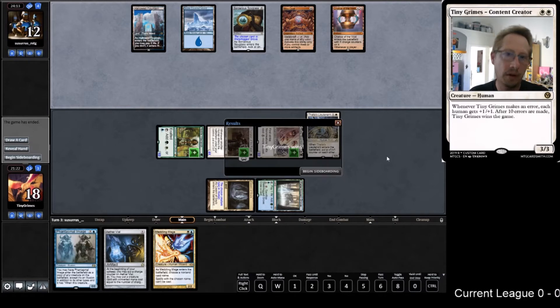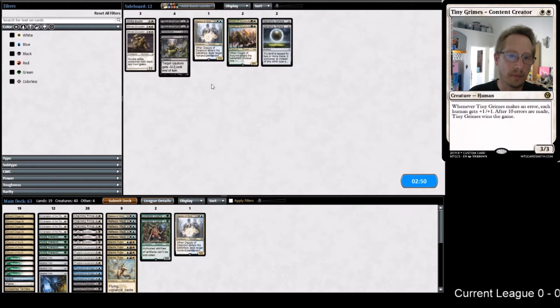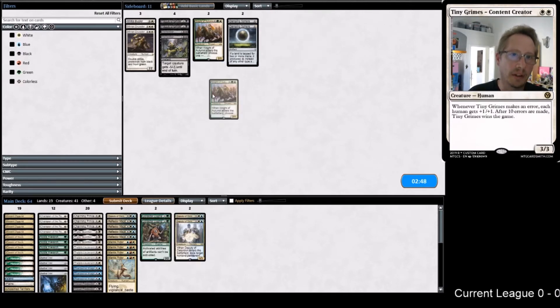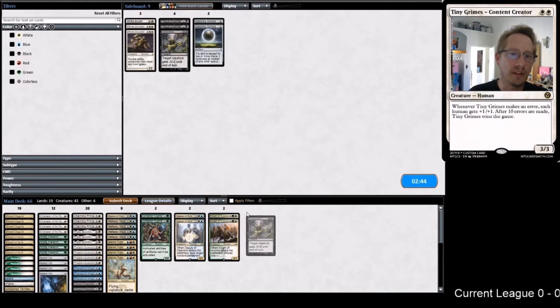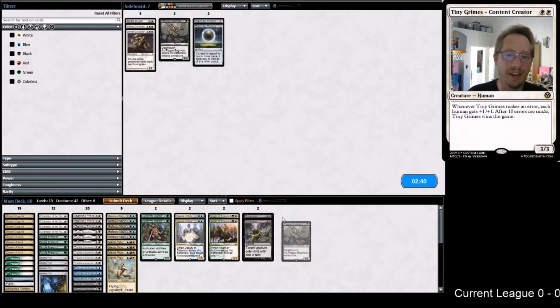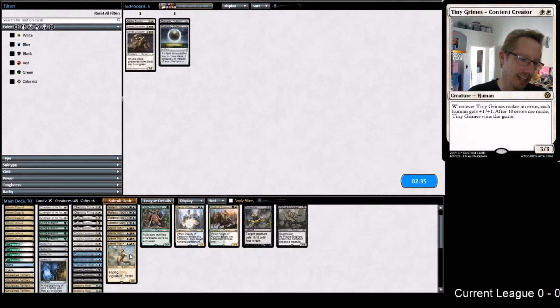That certainly worked! Oof is definitely going in, the Deputies are really good in this matchup, and the Knights of Autumn are really good in this matchup. I like Dismember in this matchup for Urza. I like Plague Engineer.